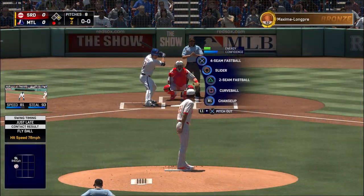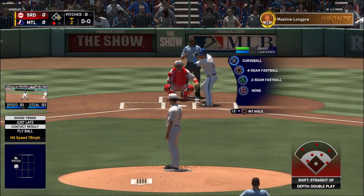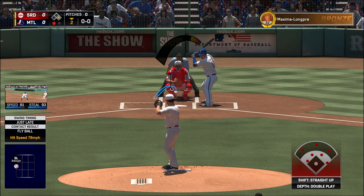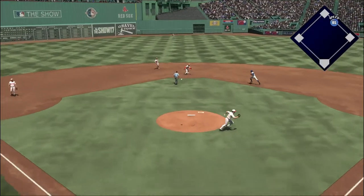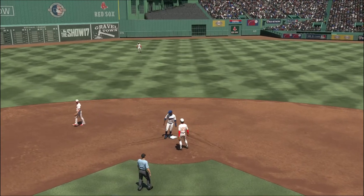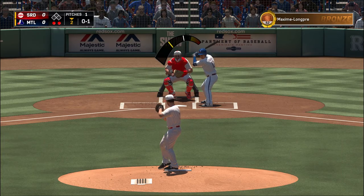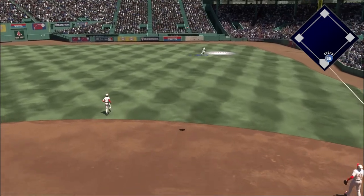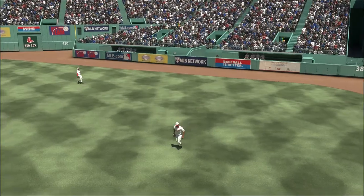Into the box. Xavier Cedeno enters to make an appearance on the mound as he inherits a runner at first with one out in the inning. From the stretch — in the dirt, and they got him. Boy, his feet were stuck in the mud there. Skied into straight away right — waiting on it is Griffey, and that retires the side.